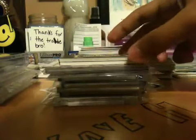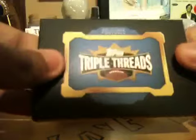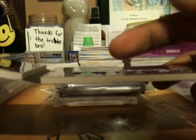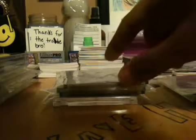Next I'll show my Jaguars. First card: 2011 Triple Threads MJD booklet, 29 of 36 — MJD all-purpose, very nice booklet. Blaine Gabbert jumbo jersey, one of 25. Justin Blackman on-card auto from Leaf Draft — he's going to do big things this year if Gabbert can actually do something.